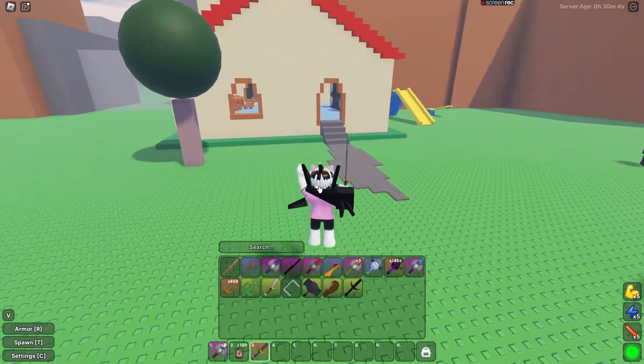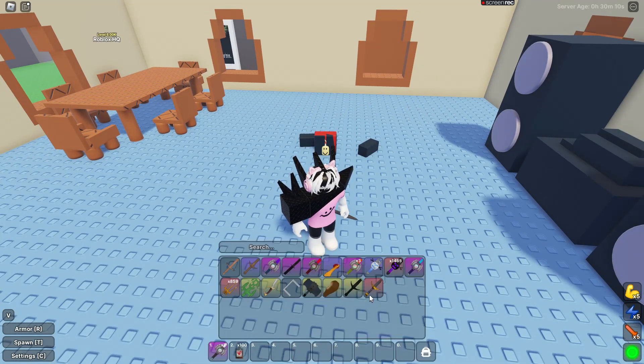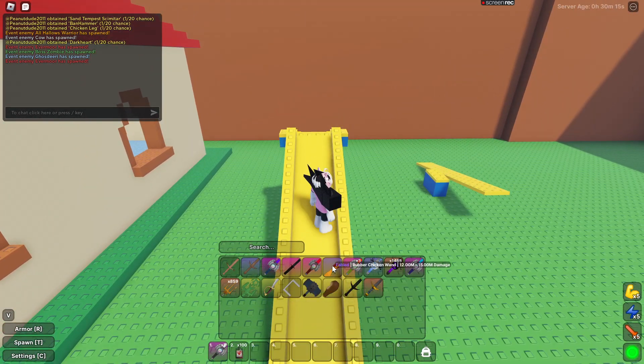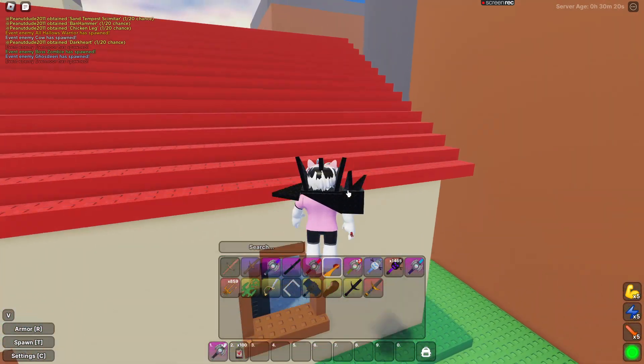If you want gold, farm the Klios and sell their linked swords. Also, there's a chicken that can spawn here — he drops the Rubber Chicken, which is a one-in-50 drop, but it does 12 million to 15 million damage and will carry you for a long time.